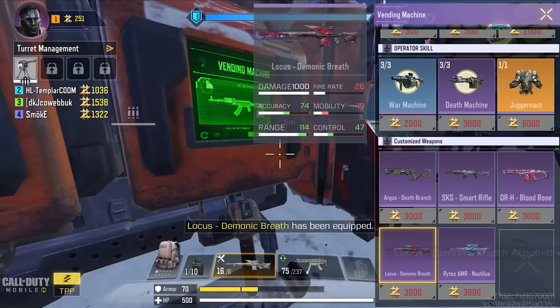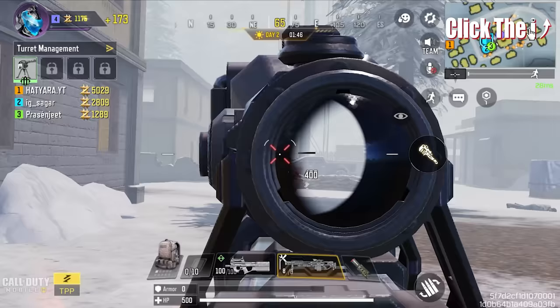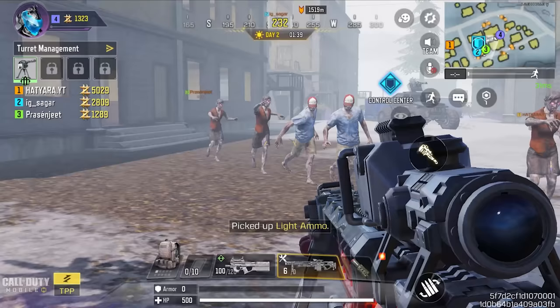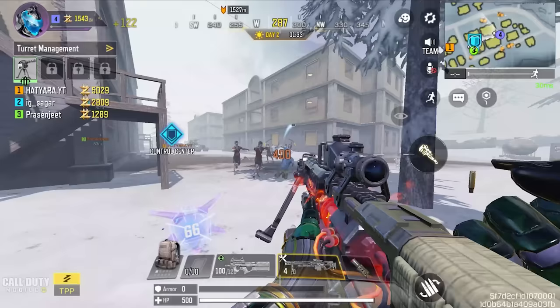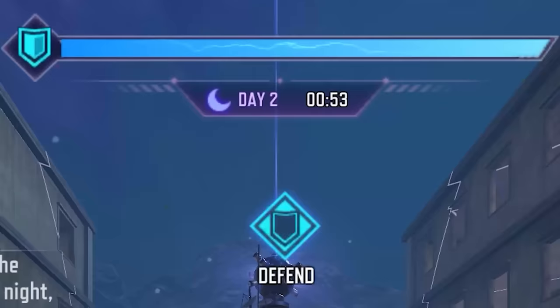Moving on to day two — you now have plenty of time and plenty of ether essence. This is the best time to use both your snipers. You only need eight kills for each sniper, so quickly pull out those loadouts. Don't waste your ammo though, because sniper ammo is very rare. When you kill zombies with the first sniper, you'll collect enough ether essence to buy the second sniper.